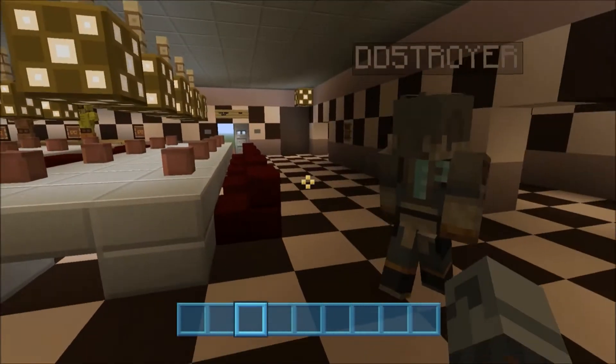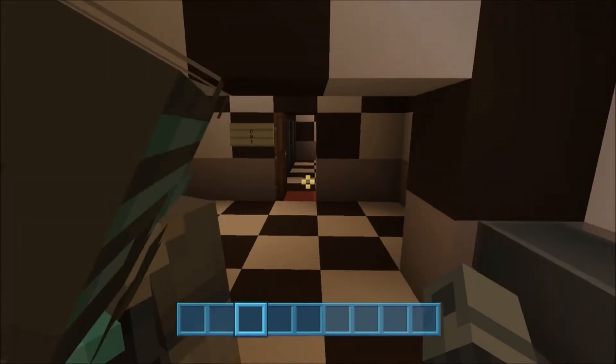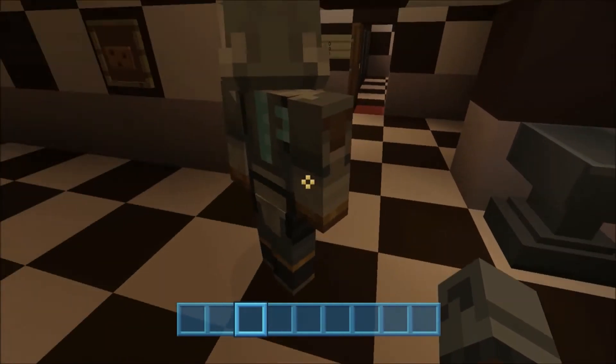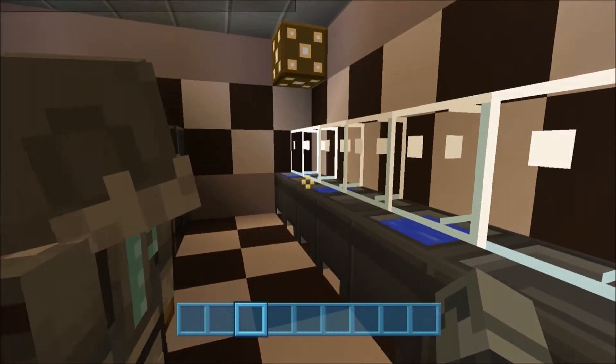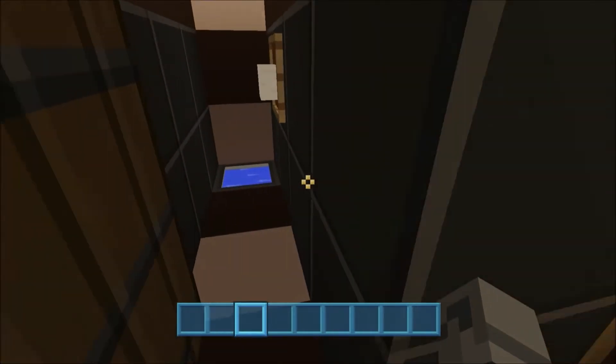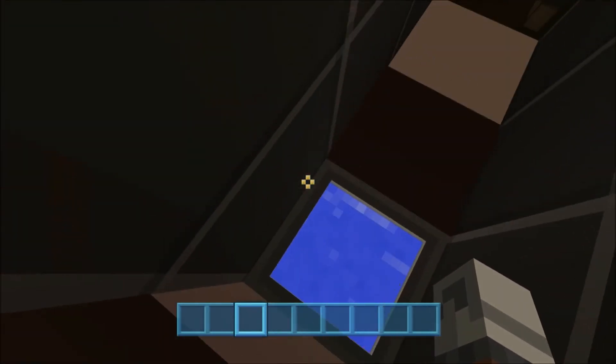Then next, the bathrooms. I don't even know why there's an anvil here. The bathrooms have some weird-looking urinals in here, and the sinks — you're gonna have to squat deep in this bathroom.